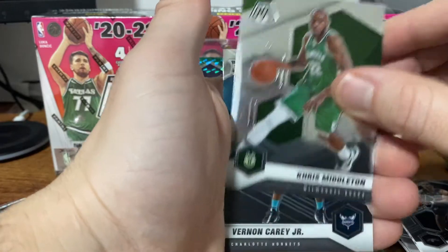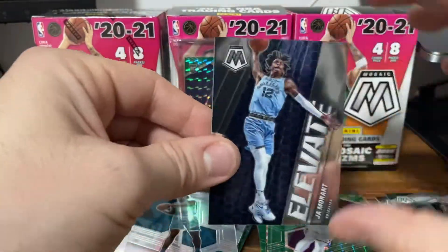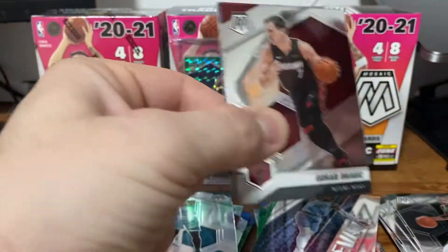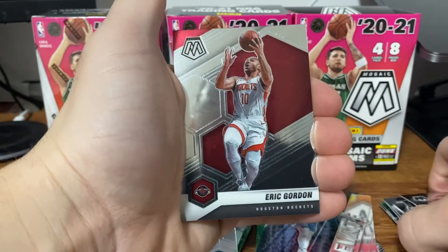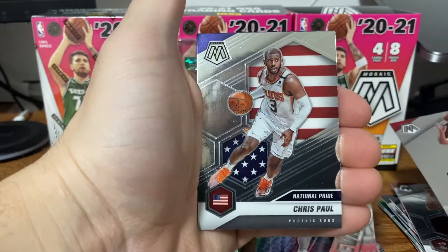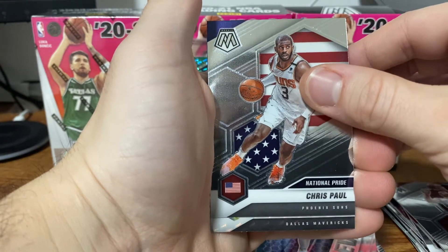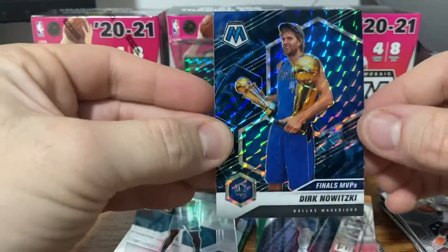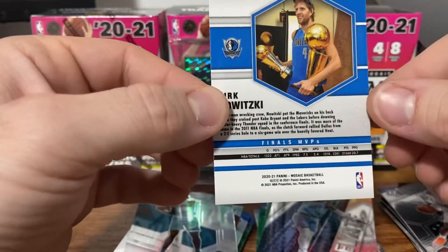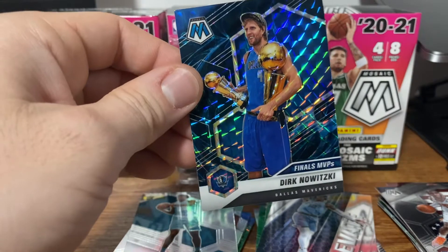Walker, Middleton, a Vernon Carey Jr. — the wrong Hornet — and then an Elevate Ja Morant. He's been absolute fire lately. Looks like we have something in the back here. We have a Gordon, Dragic, Eric Gordon. I think we may have a Genesis — Chris Paul... Yeah, we have a Genesis! Dirk Nowitzki? That's pretty sick. Dirk Nowitzki Genesis — that's Finals MVP Dirk Nowitzki Genesis Mosaic.